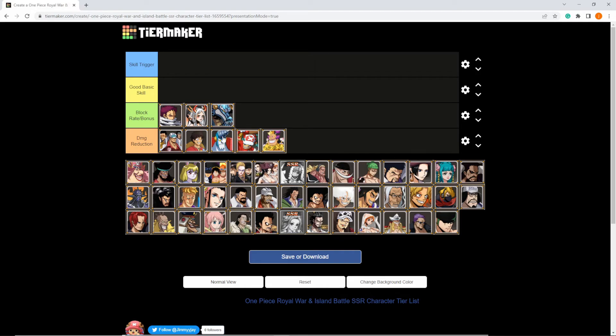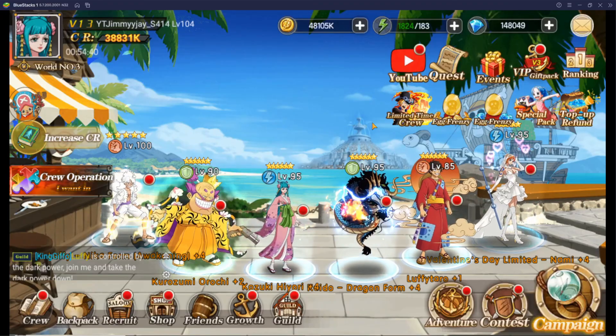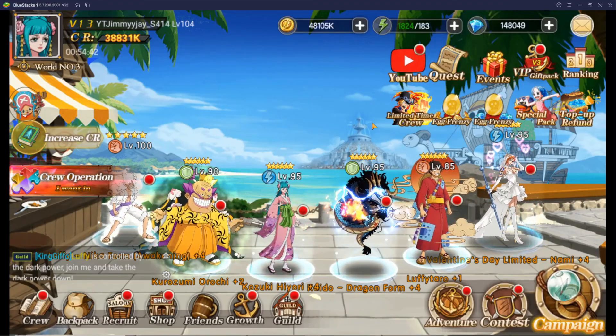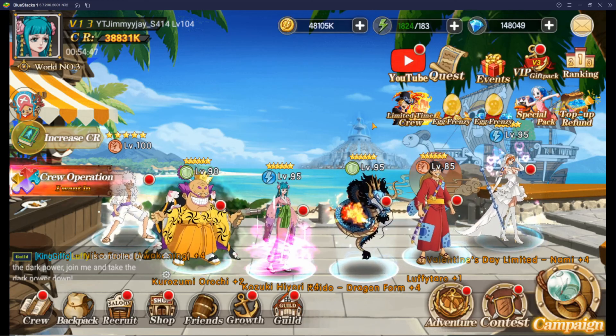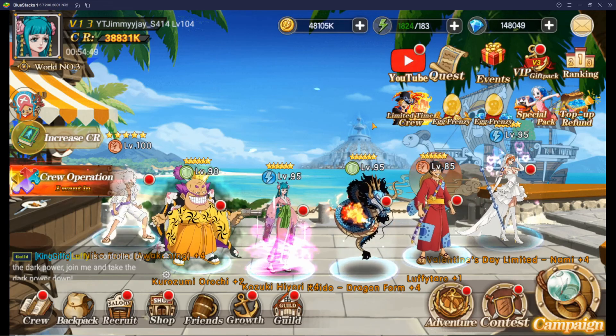So these are the characters I feel you should run skill trigger flags on: Yamato, Kaido Dragon Form, General Frankie, and Chopper can all be run on speed builds as well — it's completely up to you. But the other four, besides potential 6 Luffy Taro, you should definitely run those three on skill trigger flags. That's going to be our list. I hope you guys enjoyed the rundown of all the characters I feel you should run skill trigger flags on, and I hope to see you guys in the next video.